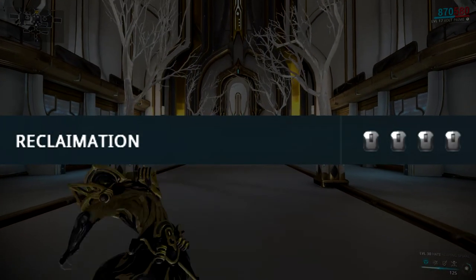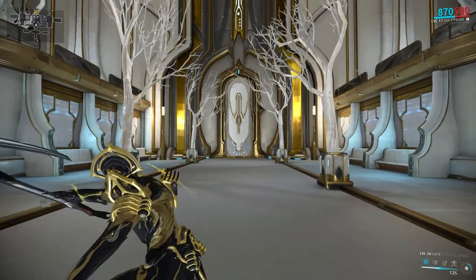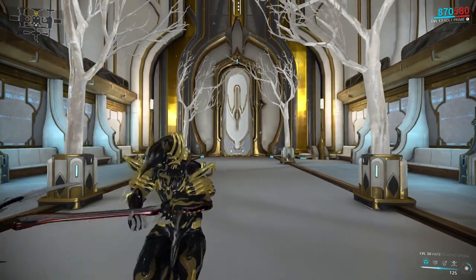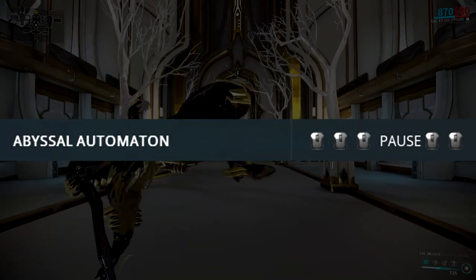The first combo is called Reclamation and this is your standard EEEE button mash. There is nothing unusual about this combo apart from the final attack which does 25% increased damage. The second combo is called Abyssal Automaton and you have to pause after the third attack to execute it.